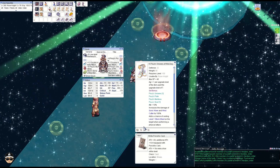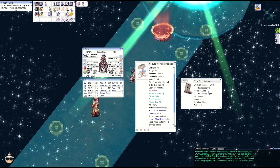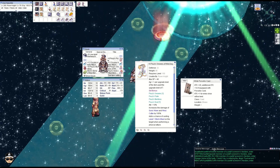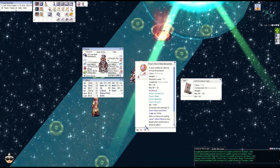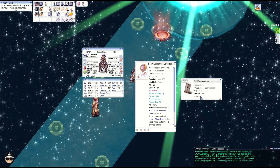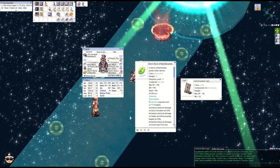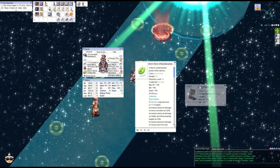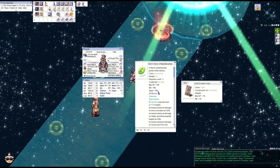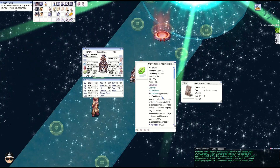Moving on to the Manteau — same set effects. Greaves — same effects, although you get AGI plus one after the level seven upgrade. I'm running the White Porcello card here for attack plus 20; I don't use the regular Porcello card because the Peuz Plate doesn't have a slot. Then there's the Peuz Seal for attack plus 20. I also have the Gold Scarabba card for additional 20 attack. The Storm Stone is really the most important part — attack plus five percent, attack speed plus five percent, SP plus five percent.